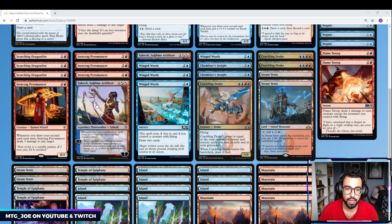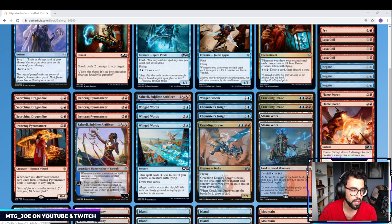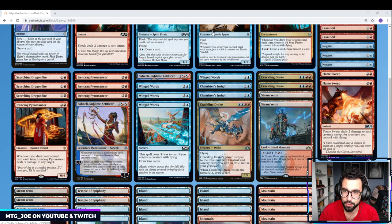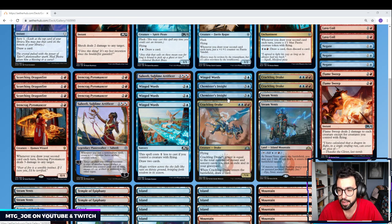We're playing 4 of those, and then 2 Saheelis. We're playing a lot of non-creature spells. Saheeli we've got to try out — I thought we were playing a higher density, but Saheeli might just be better served as more Scorching Dragonfires and another Chemister's Insight, but we'll play some games to see. So that one is on the fence. 4 Winged Words — we've got a lot of early flyers so this can be a cheap draw spell. 2 Chemister's Insight, which is effectively 2 spells because of the Jumpstart ability, and it's a good way to recoup some of the early plays.